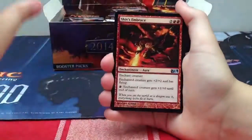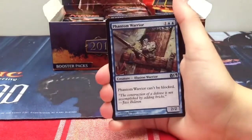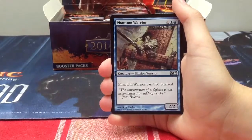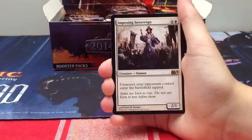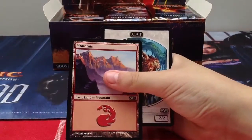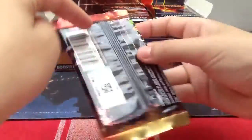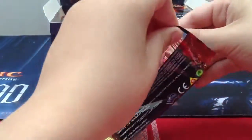Shields Embrace, Air Servant, Phantom Warrior, and our rare is Imposing Sovereign - and the cat token. I like that card. I think it will see some play in Naya Blitz or some aggressive decks that have white.